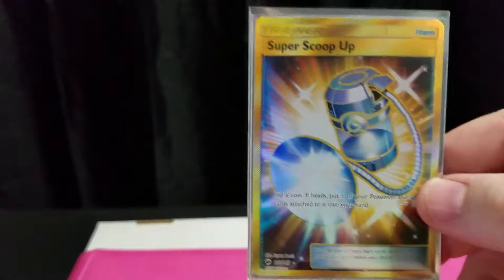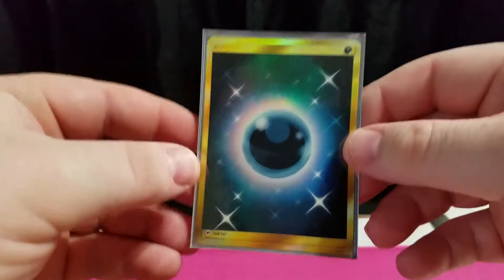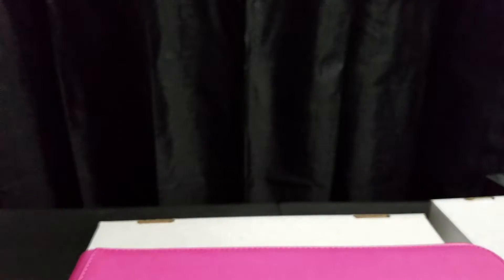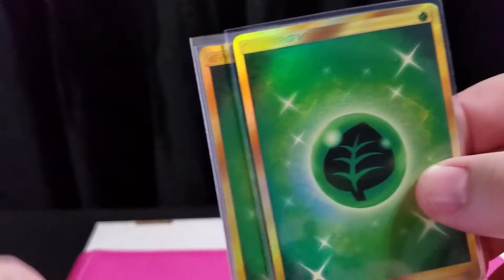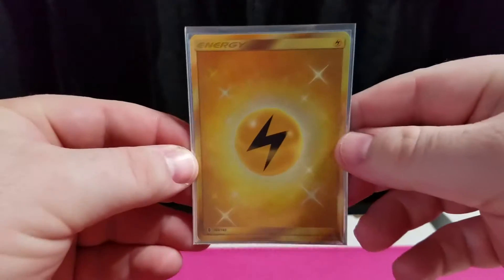Super Scoop Up, Fight Energy, Dark Energy — not one, not two, but three Leaf Energy — and Electric Energy.